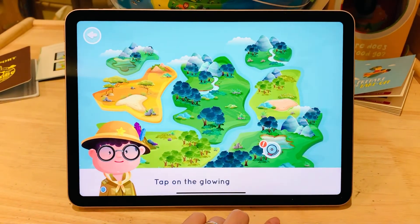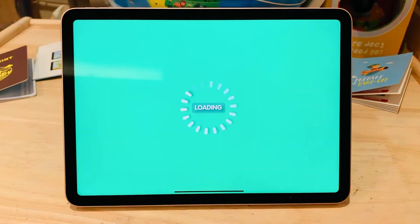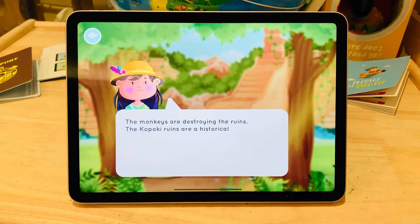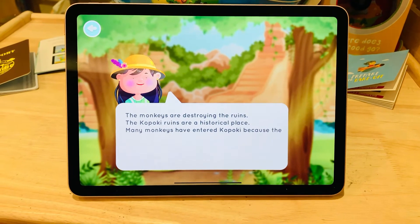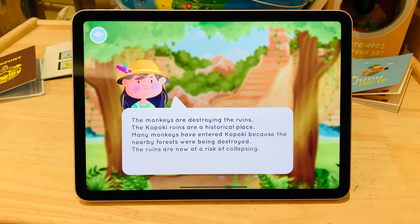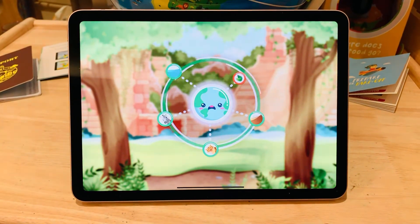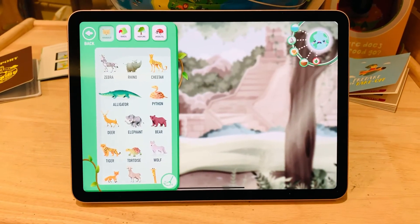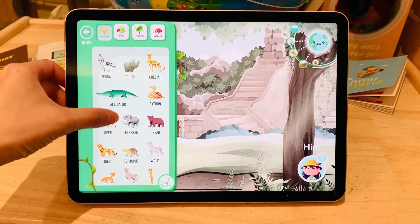Tap on the glowing spot. The monkeys are destroying the ruins. The Kapolki ruins are a historical place. Many monkeys have entered Kapolki because the nearby forests were being destroyed — the ruins are now at risk of collapsing. The Circle of Oko is out of balance. There are four types of resources in your resource library. Drag and drop a resource to solve the imbalance.